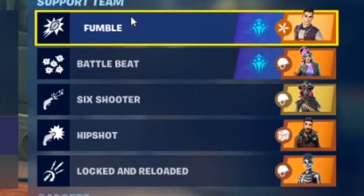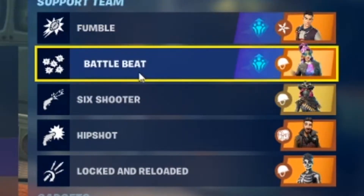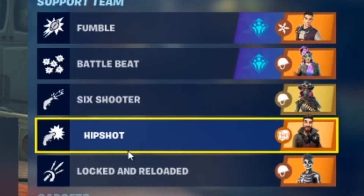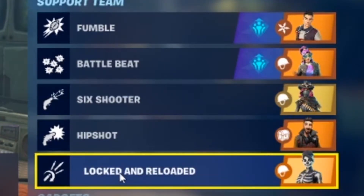In my support, I have Fumble, so eliminated enemies have a 7% chance to fumble a football. Footballs grant Rock and Rift, which increases my damage by 50% and melee attack speed by 32%, decaying over 8 seconds. Then I have Breakbeat Wildcat, so eliminating 10 enemies in 9 seconds grants Rock and Rift — increases damage by 50% and melee attack speed by 32%, decaying over 8 seconds. Then I have Six Shooter, which increases my pistol damage by 20% and impact by 25% for the first six shots in the magazine. Then I have Hip Shot, which increases my pistol and SMG damage by 17%.